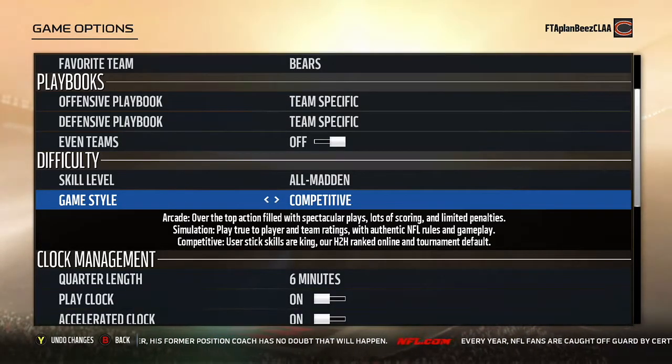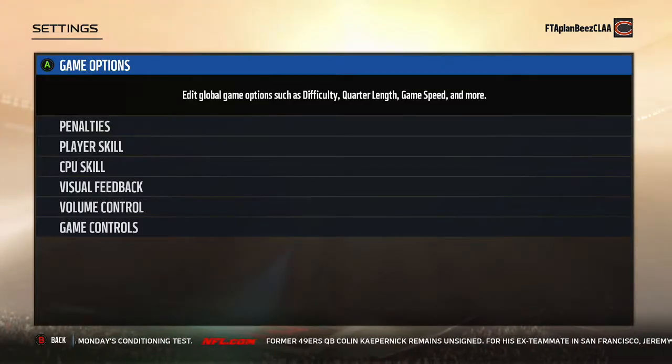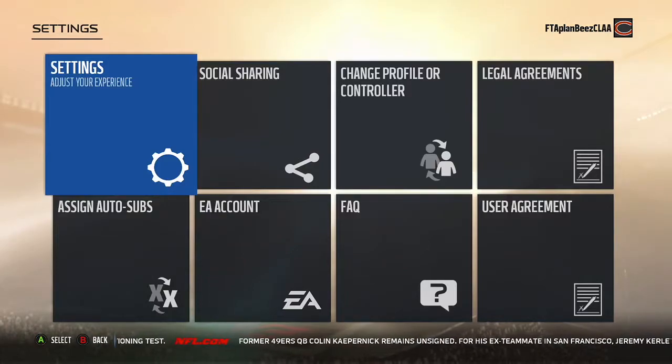And then you have competitive, which is basically how fast can you tap the stick one way and hopefully not fall over. I'm not a big fan of this game style — to me it's just who can do this the fastest. I don't like that at all. To me it takes away from the game and the dynamics itself. It brings a lot of unrealism into Madden. I know Madden isn't the most realistic sports game there is, but that doesn't help out its case at all.